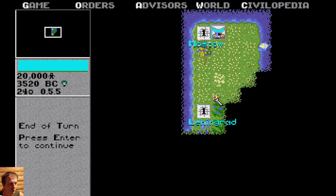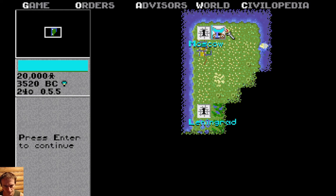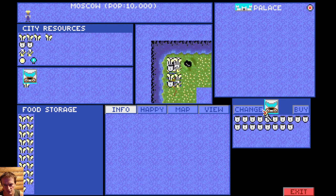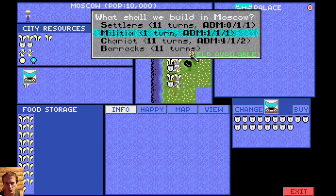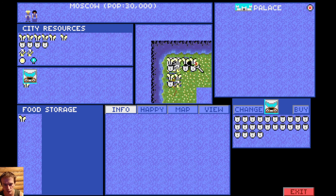Different cities have different resources. There's an interesting thing — if you see a small circle on a tile, it means that place has a resource, so it's very nice to build your city there. If it's grassland with this marker, it means it has some resource. In any moment you can change what your city is building, but if I change to militia right now it will be bad because I'll lose some resources — it's better to stay. Irrigation of the hills is a very long process and takes a very long time.